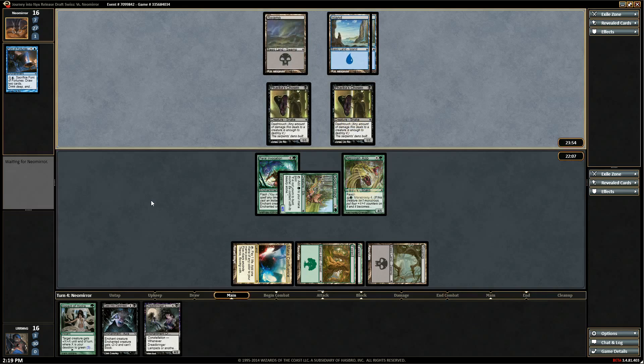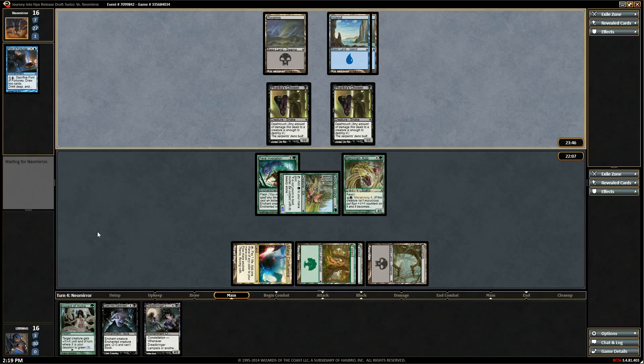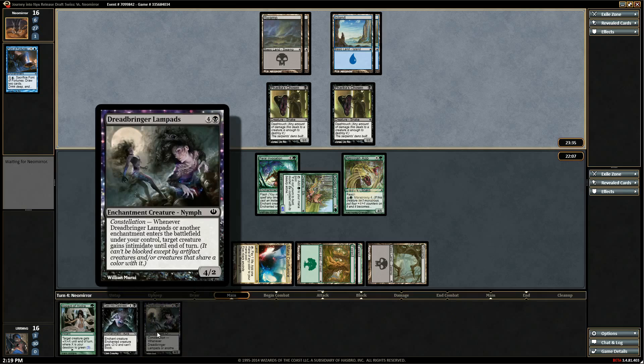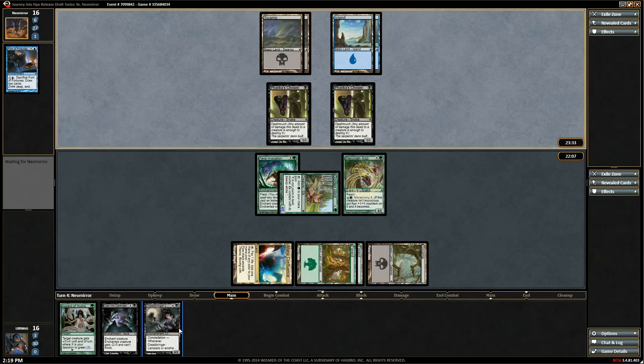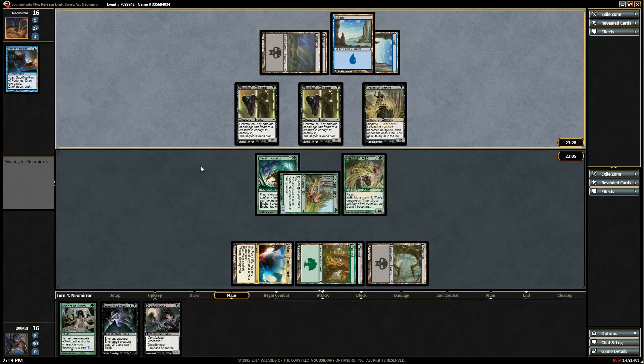Our opponent thinks they're in a pretty good position. Devotion to green is three. The Aspect is going to be awesome — that's our winner right there — especially with intimidate, which Cast also triggers. Next turn hopefully we draw another land so we don't have to use the Confluence again, but I'll Lampads and swing — basically unblockable.